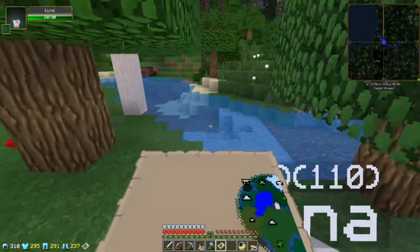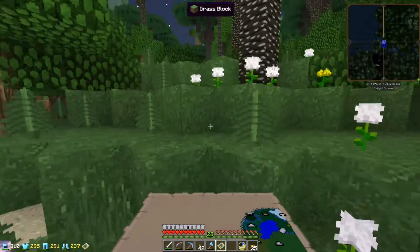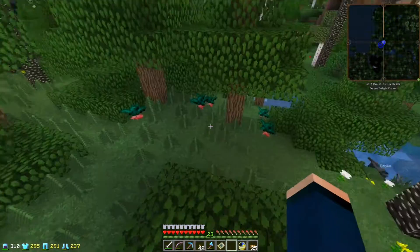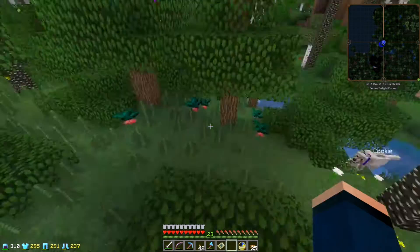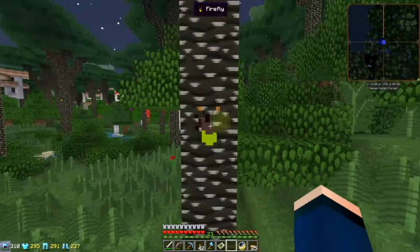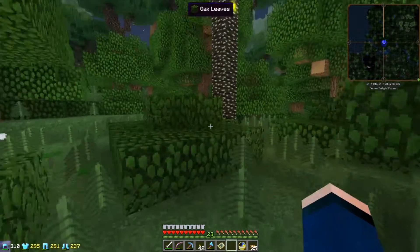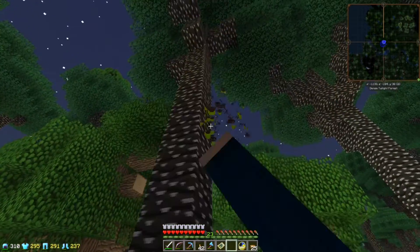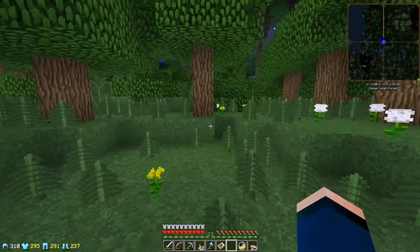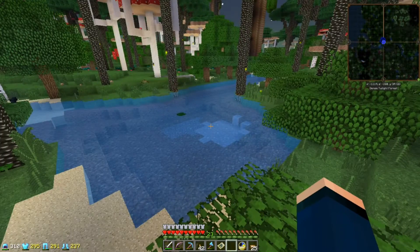There is something I wanted to do with Twilight, and that is to actually disable the thing that makes it so that you will have to kill the Twilight Forest bosses in a specific order. I really don't like that — I want to be able to just do what I want in whatever order I choose. So I think that's going to be something we need to look into. I need to check or find the command for that, because you can disable it in the settings or in the game.